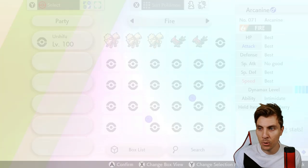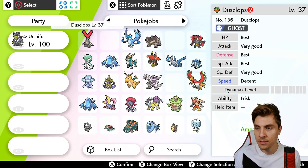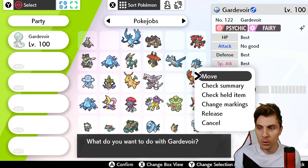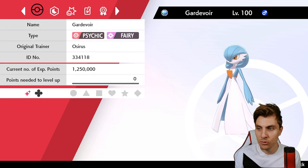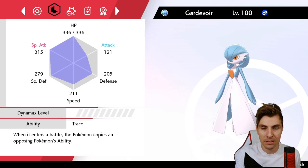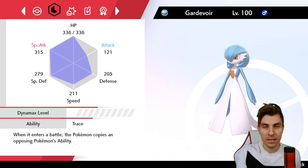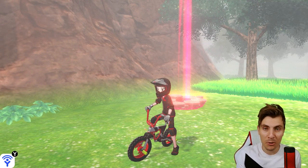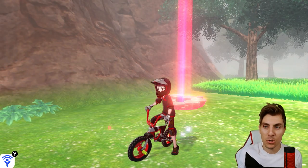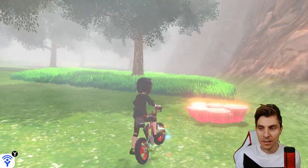You want to have a Pokémon with Trace in your party, because there is the ability to get these Alolan starters with their hidden abilities — that has been confirmed. I've got a Gardevoir that I've traded in from Pokémon Home; there are a bunch of other Pokémon with the Trace ability. What this allows you to do is lead it into battle — it will trace the ability of the Pokémon in the den, and if it has the hidden ability you can catch it; if not, you can restart and skip to the next den. The Alola starters are now available in different Poké Balls other than regular Poké Balls, which is a really nice bonus.